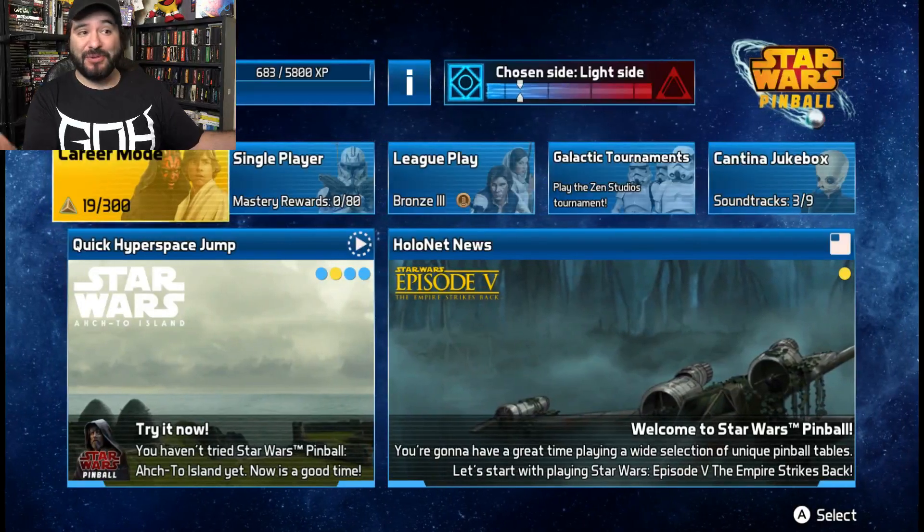Hey guys, how's it going? It's 8BitEric. Today we are going to take a look at Star Wars Pinball for the Nintendo Switch. It came out both physically for $29.99 and digitally. And who doesn't like Star Wars? I know I do. So let's go ahead, we're going to check it out today and see what it's all about.